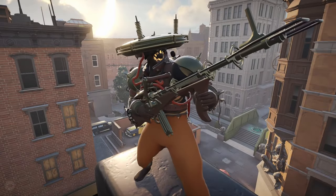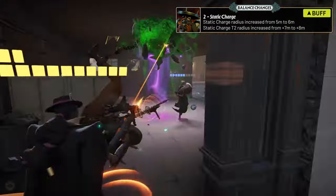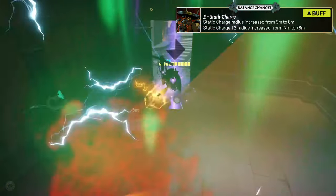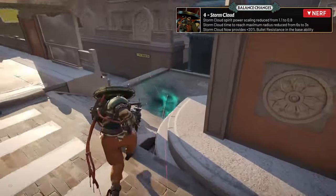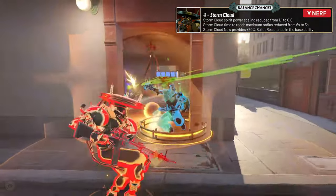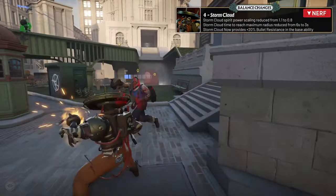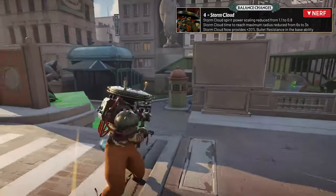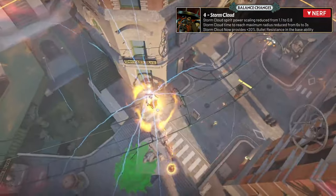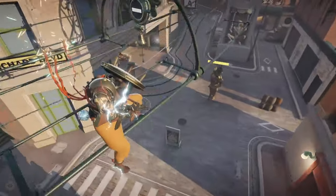Seven saw some adjustments aimed at balancing his power. The radius of his static charge was increased from 5 meters to 6 meters, and the tier 2 upgrade now further increases the radius from 7 to 8 meters. However, the spirit power scaling for Stormcloud was reduced from 1.1 to 0.8, meaning it will deal less damage with more spirit built. To balance this, the time for Stormcloud to reach maximum radius was reduced from 6 seconds to 3 seconds, and it now provides 20% bullet resistance in the base ability.